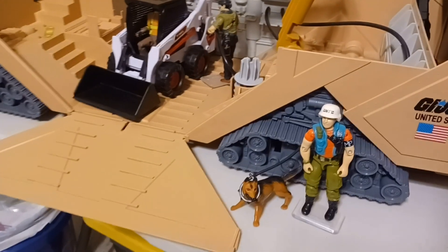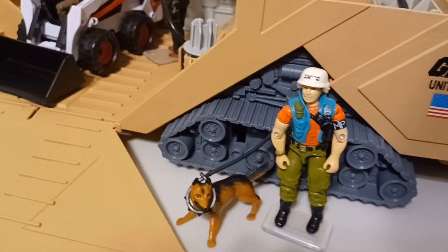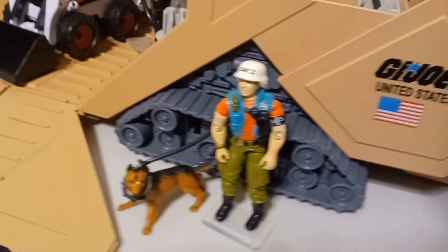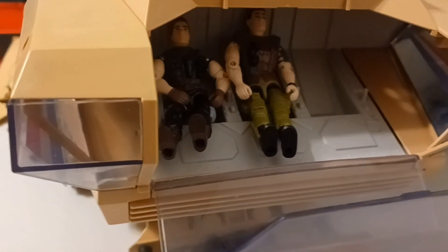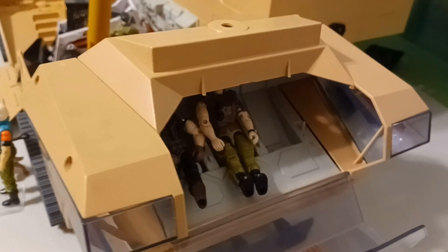Here's a close-up. I like the tracks on the Mobile Command Center — they look really realistic — but it's a shame they don't rotate. There are just small plastic wheels underneath. Here's the front driving cockpit area. You can see three action figures in there, three Joes, behind just a little plastic window that covers them up.